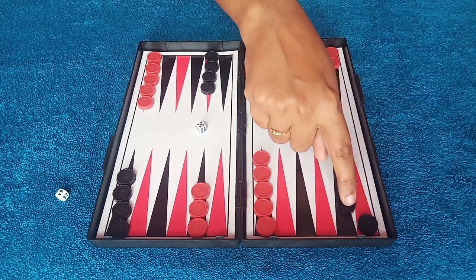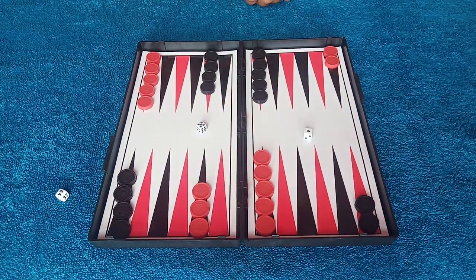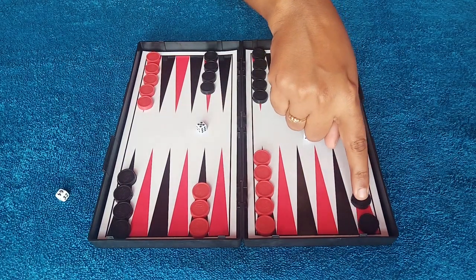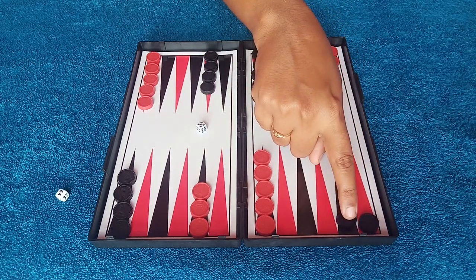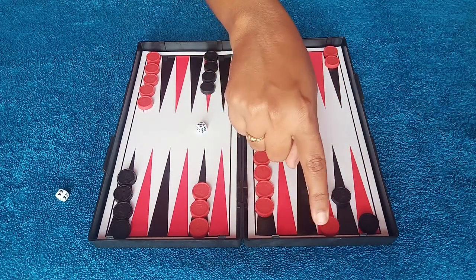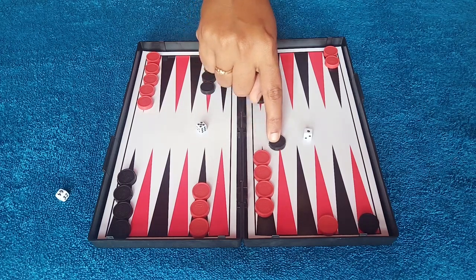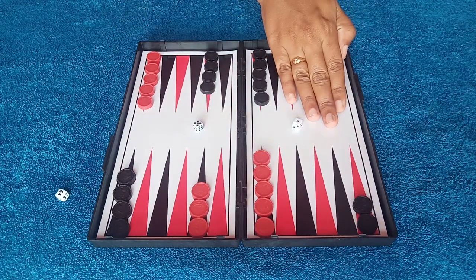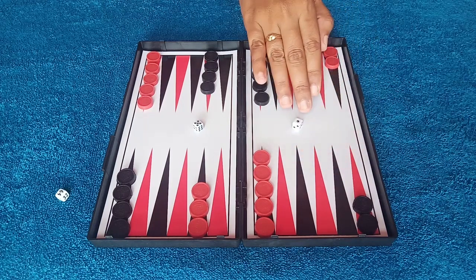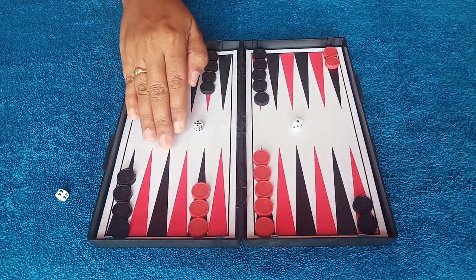A player can move their checkers to a triangle that is completely vacant, or one that has their own checkers on it. If the opponent has more than one checker on a triangle, you cannot move there. After black finishes their turn, the red player takes their turn and rolls their dice.